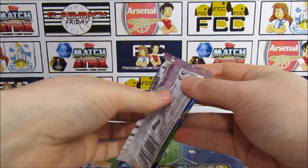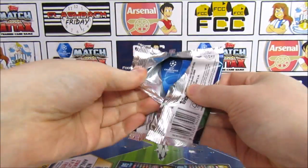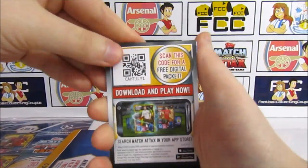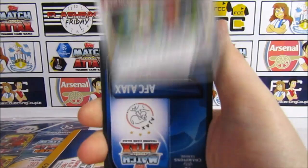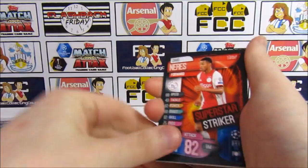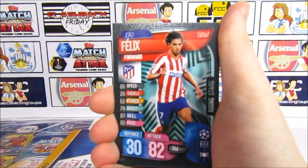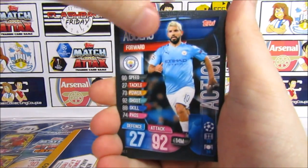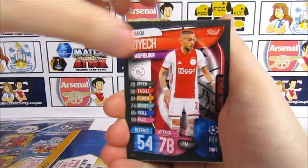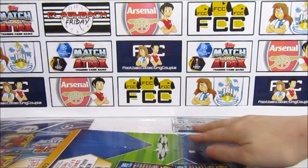Maybe a Hundred Club in this one. This one's stuck down quite a lot with the glue. There's another code. It doesn't look blue — seems like I'm on another silver run. So we have a Nerez Superstar Striker, Felix, Aguero, Ismaili, Ziyech, and a Sterling Superboost. Nice.